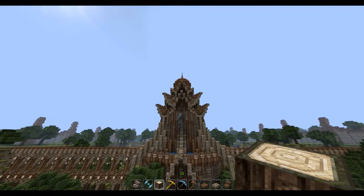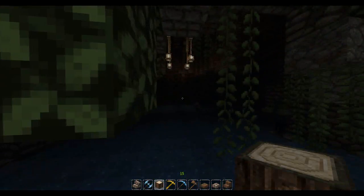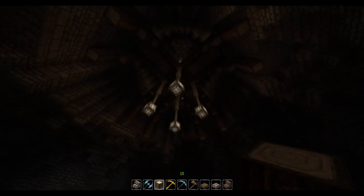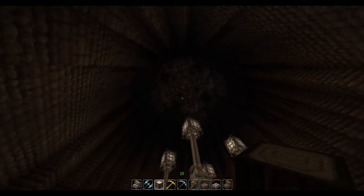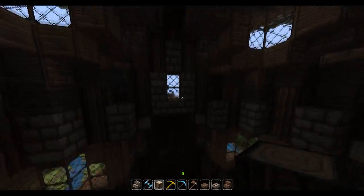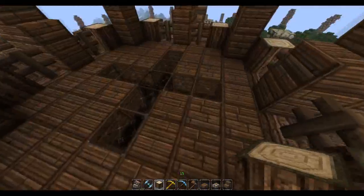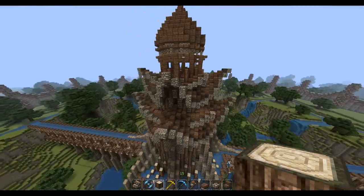This central building is pretty much going to be the throne room - the Taj Mahal of the city, where the king lives. There are a few ways into it - you can come in here and there's going to be a spiral staircase going up the side. Then there are going to be floors in here, and they kind of live up here in this domed area. There's another floor here, and right at the top we have this dome area, which currently has no way of getting into, but it looks quite nice.